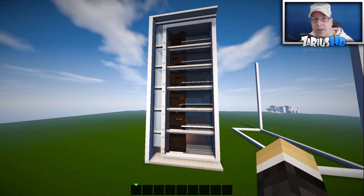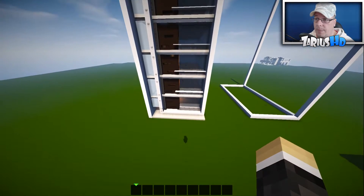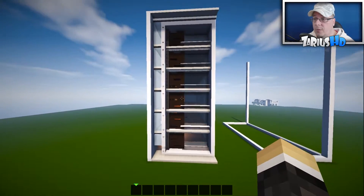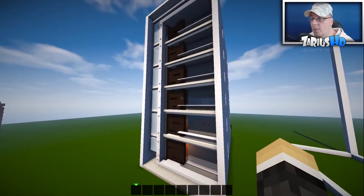Hey, what is up guys, it is Zyrashd and welcome back to another let's build. Today's let's build is a townhouse with six apartments and a nice little stairwell leading up. I thought this would be pretty cool if you're going to build like a modern town sort of thing.